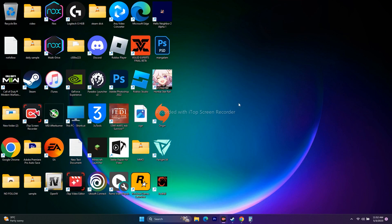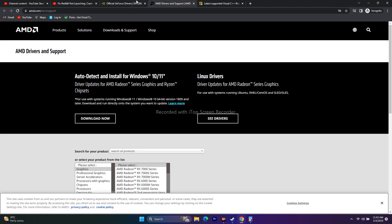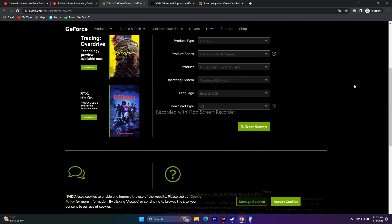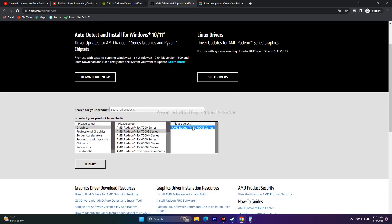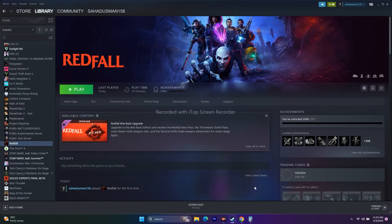An important step is to update your graphics card drivers manually. Links for both Nvidia and AMD will be in the description. For Nvidia, select your GPU details, click Start Search, and download the latest version (e.g., 531.79, released May 2). For AMD, select your graphics details and submit — download the driver for your Windows version (Windows 10 or Windows 11). Install it and restart your PC, then try to play.